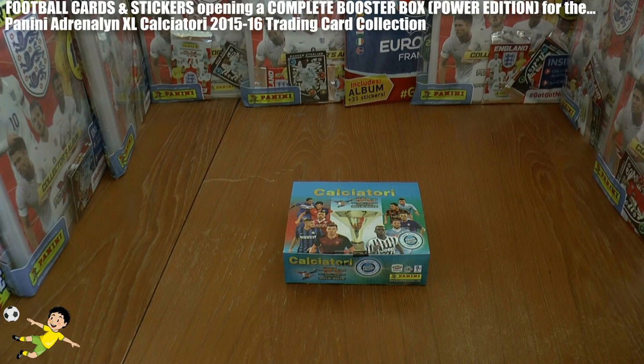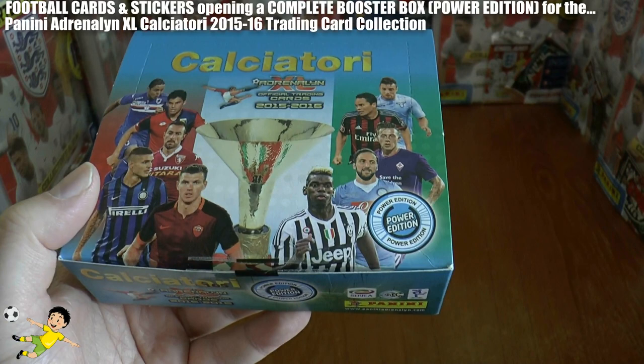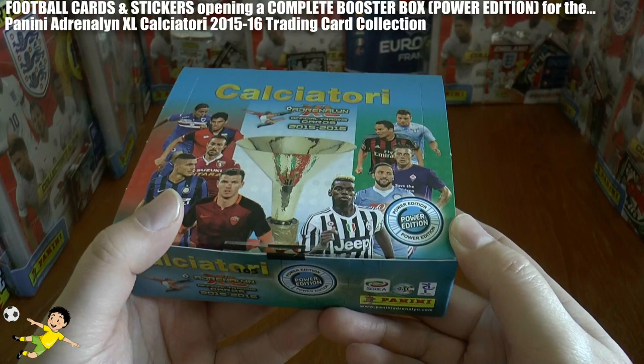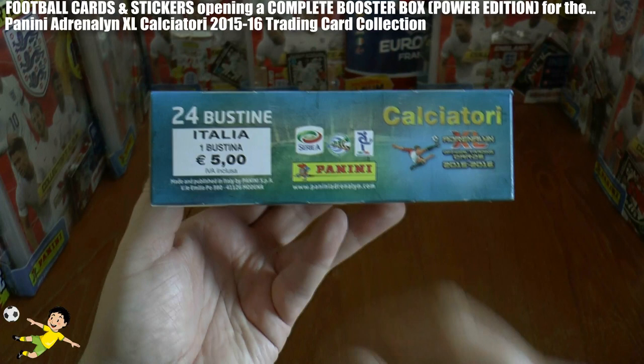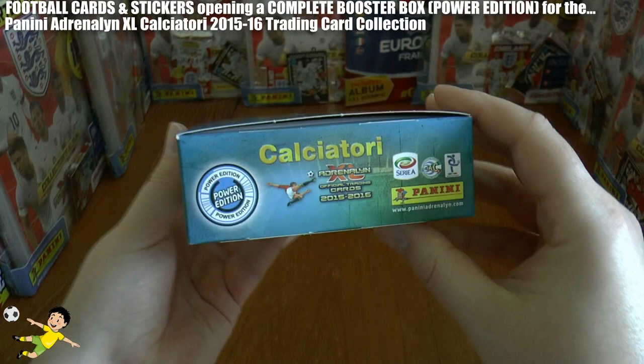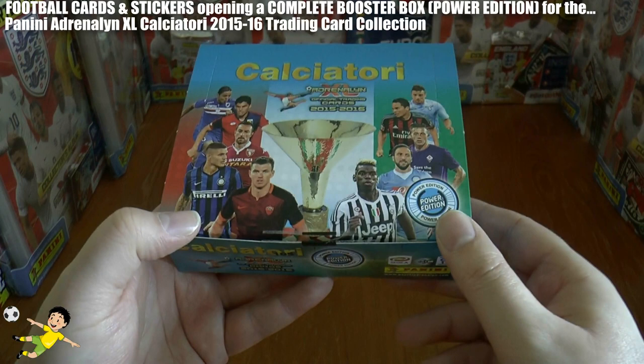Hi guys and welcome to another complete booster box opening. This time we've got the Panini Calciatori Adrenaline XL 2015-16 Trading Card Game Power Edition Booster Box. One packet costs €5 and inside this entire box there'll be 24 packets. We also got this box because there is in one of the packets an exclusive limited edition card which only comes in these Power Edition boxes.